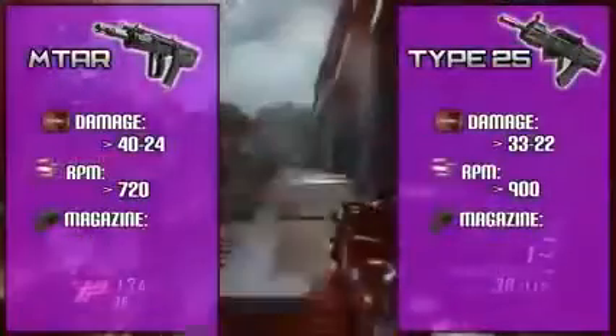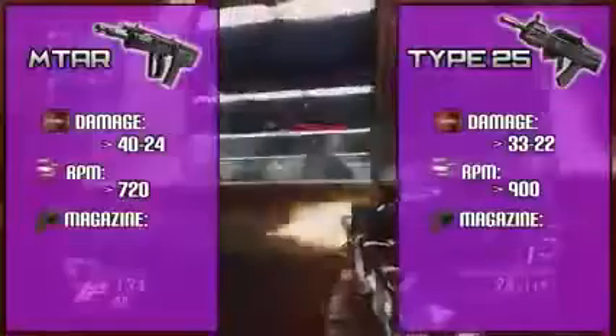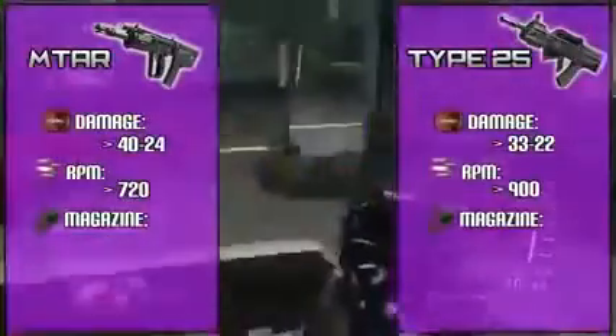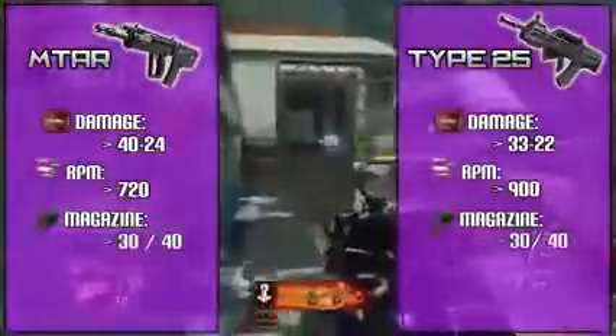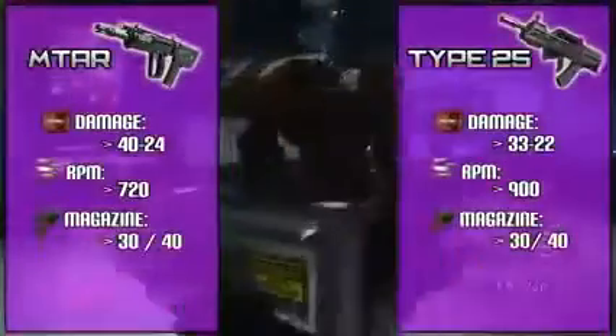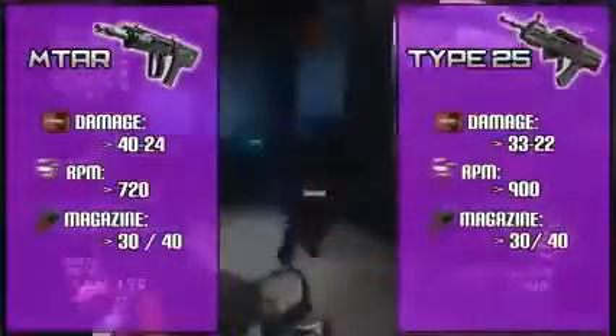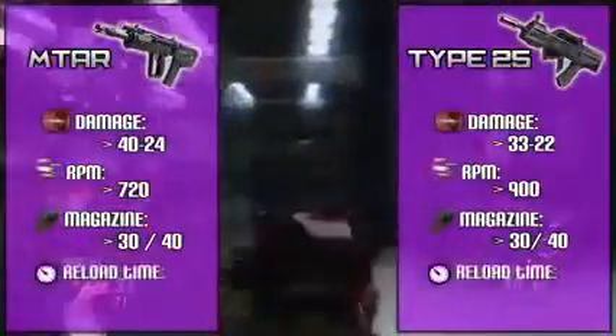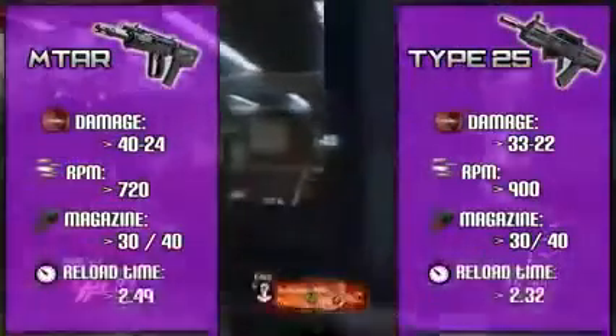Onto magazine sizes — if you use the Type 25 a lot, running out of bullets is probably your number one downfall. Typically with a fast RPM weapon you'd expect a larger clip, but that's not the case here. Both weapons have a standard 30-round clip, which is normal for the MTAR, but with the Type 25 unless you're extremely accurate you'll find yourself reloading a lot. That's why you don't typically see quad or triple sprays with this gun. To make matters worse, both guns have around a two-and-a-half second reload, which isn't great when you're reloading constantly.